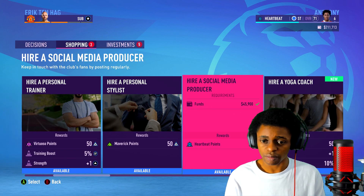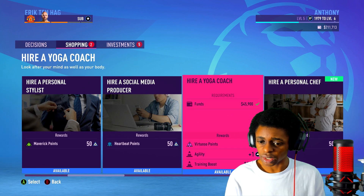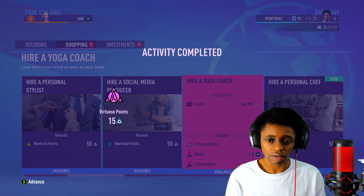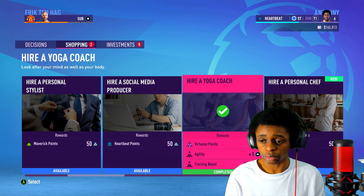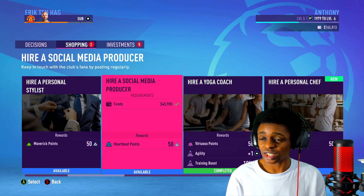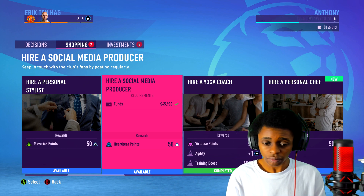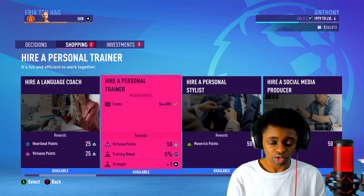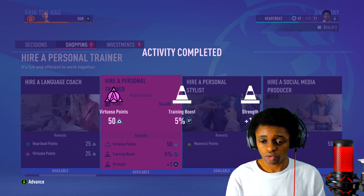We also have hire a social media producer. If we go over to yoga, that is a 10% XP training boost. I'm going to do that right now — that's an activity I want to do. It gave me one agility point as well. It does cost money to do these things — my wages are in the top right. So I've done yoga, and I'm going to hire a personal trainer to give me that extra additional strength. That is extremely helpful to my player. I have 120,000 left.